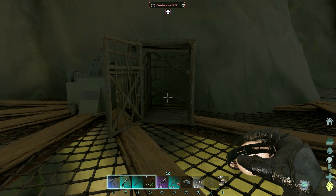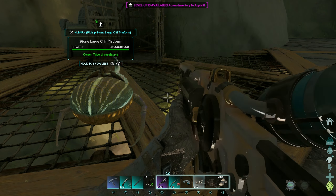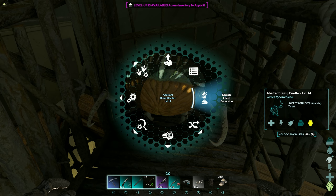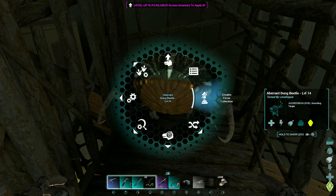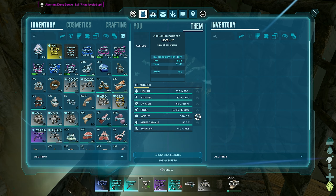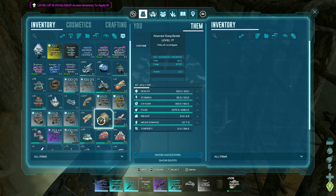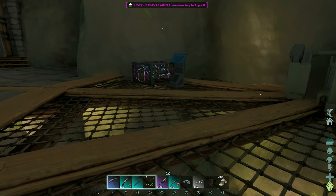Open it up, grab our dung beetle — throw you in there. Oh my god, they're so much bigger than I thought! We can't pick you up that way — whip you in there, good to go. Now let's see... disable species collection, enable. Okay, so he's automatically collecting poop, so he doesn't even need a cage. As far as I remember, you just keep pumping their weight so they can carry a huge amount of poop. We have poop in our chamber — go ahead and feed you one so you can start making compost right away. Your first human poop — get to work, appreciate it.